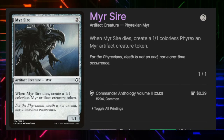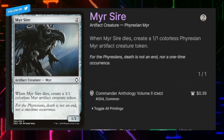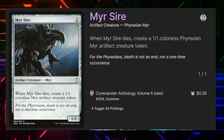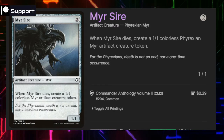Mirror Sire costs two, it's a 1/1, and when it dies we create a 1/1 Phyrexian Mirror creature token. This is one of those cards where we get it out, sacrifice it for value, then get a token to sacrifice for value — so it kind of pays for itself.